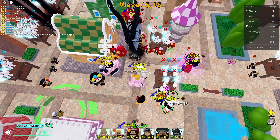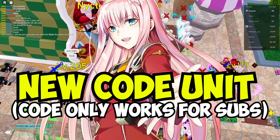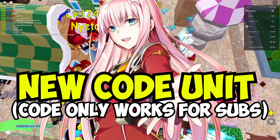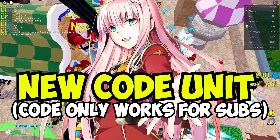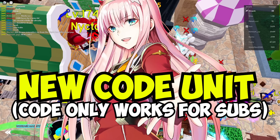Let's go get this boss slapped. Also guys, make sure you hit the subscribe button right now because we're getting our new co-unit Zero Two hopefully in the next update. Remember, you must be subscribed to get Zero Two — the code will only work for subscribers.